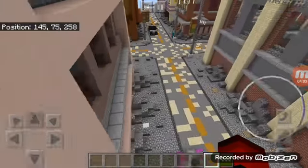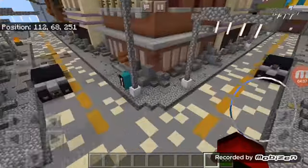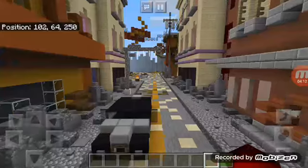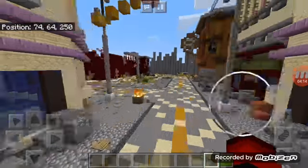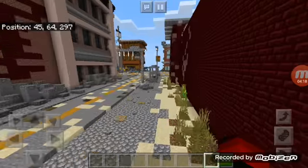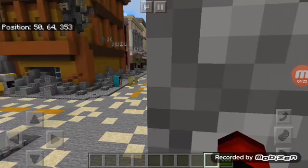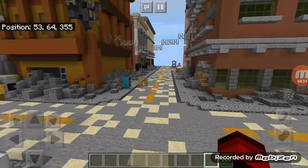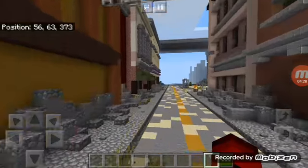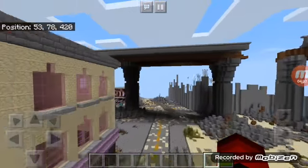I don't remember this part. I think one of these is energy weapons and there's a stripper somewhere. I think that might be the NCR camp. Let's end it off with whatever this is — oh, it's like a highway. Epic.